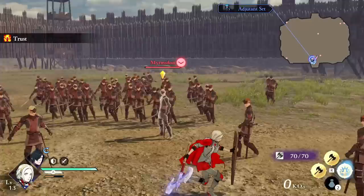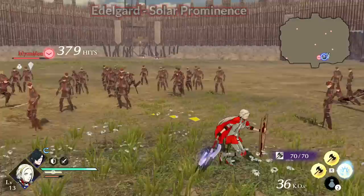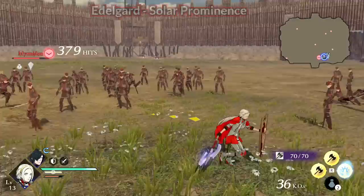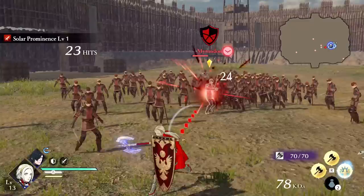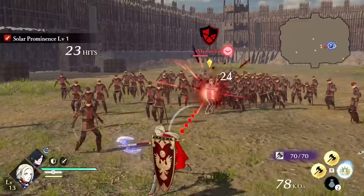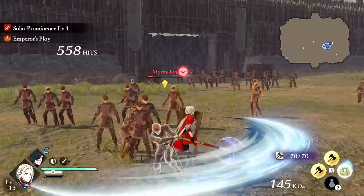Let's now go over each house's characters, starting with the Black Eagles. Edelgard's Solar Prominence is always active, imbuing her attacks with fire. Fire attacks can ignite enemies, and ignited enemies can combust for more damage — it's not really explained. Any class Edelgard uses can get permanent fire element on her attacks, but the house leaders' unique effects are meant to go with their unique classes. Edelgard's Armored Lord and Emperor classes have Emperor's Ploy, which guarantees ignited enemies explode when you use their class actions. Basically, swing away, burn enemies, and make them explode.